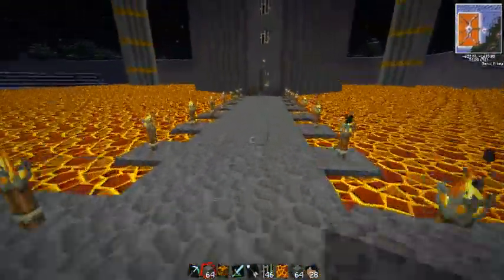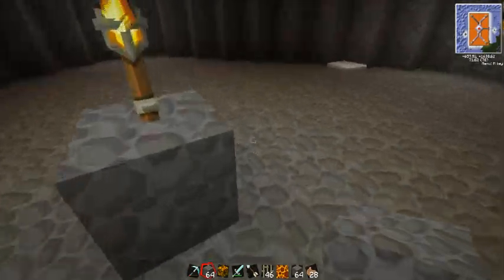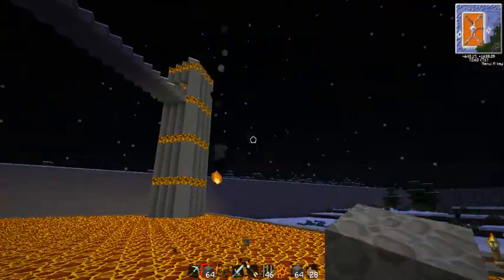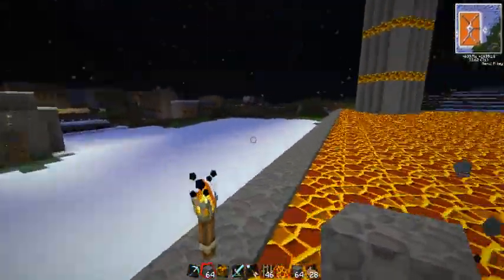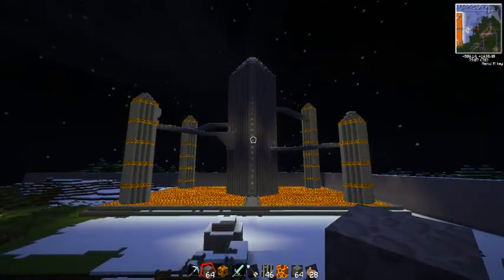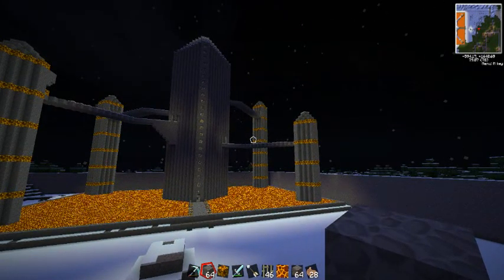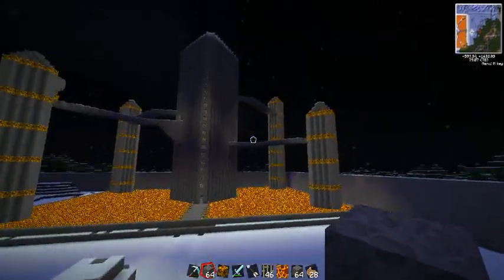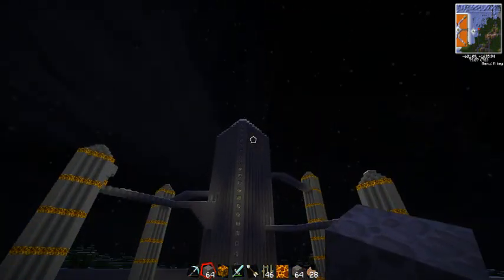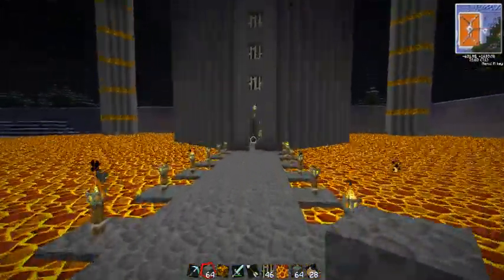Next episode on Monday, we'll be starting on the grand staircase. Once we get the staircase built, it's a matter of making rooms and figuring out what each tower should be. Leave me a comment if you have any ideas — right now I'm thinking storage, a workshop, maybe one filled with furnaces, one with crafting benches. The very top I'm going to make into my bedroom. That's the only thing I'm sure about.